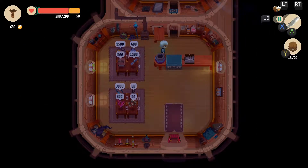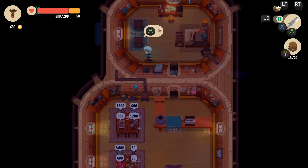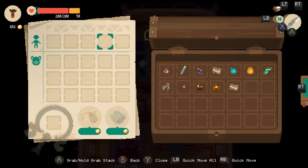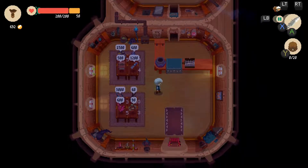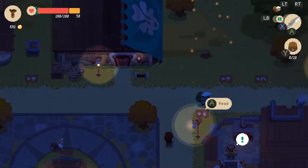We'll put everything else into a single box up here that we can just transfer right back into our inventory. Let's go do one more run in the castle — the forest castle, the castle made of trees, my favorite.